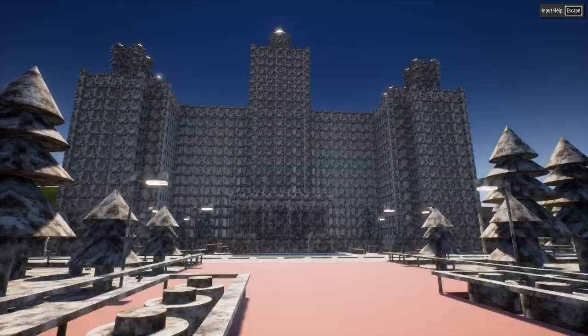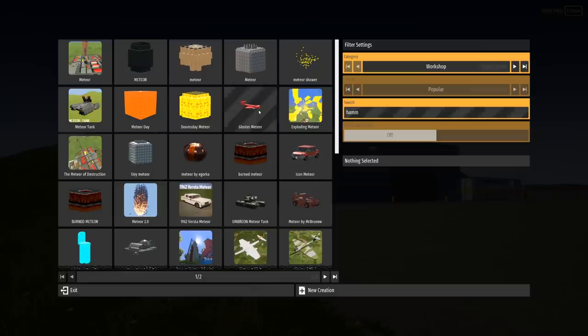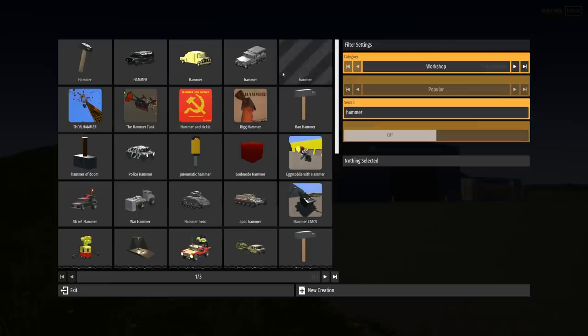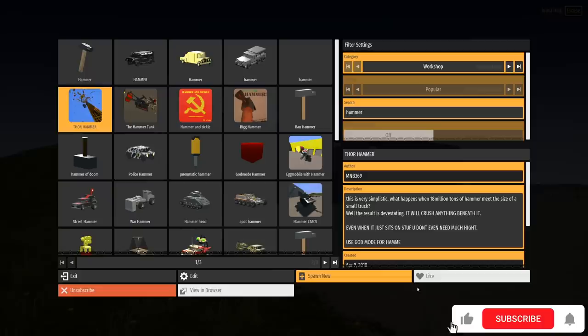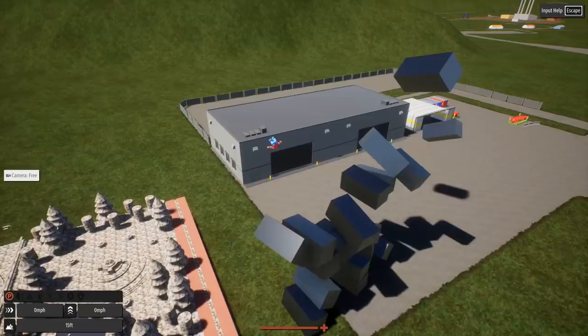I need something with more punching force. The meteorite is really good for collapsing and setting stuff on fire, but I need something with maybe a rocket or a big hammer. We are going to do more multiplayer soon, but I'm enjoying the new stuff. I typed in 'hammer' and we got the Thor Hammer — this is an MMB creation, let's subscribe and like that. This thing is extremely heavy. Oh wait — it's spring loaded!